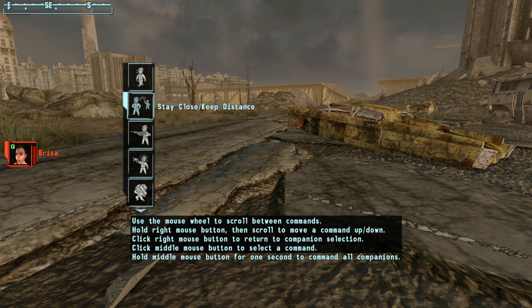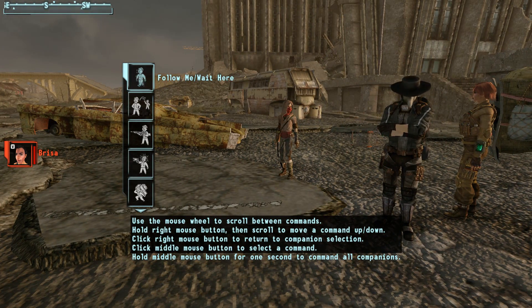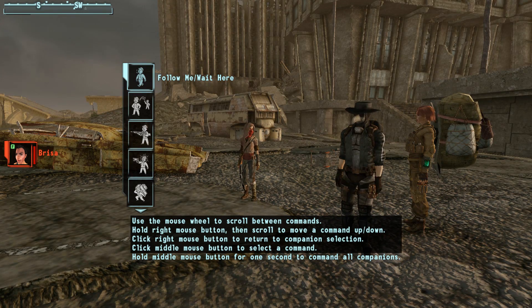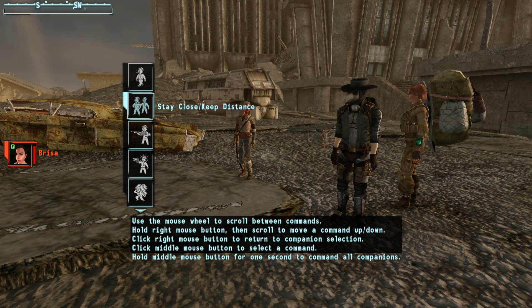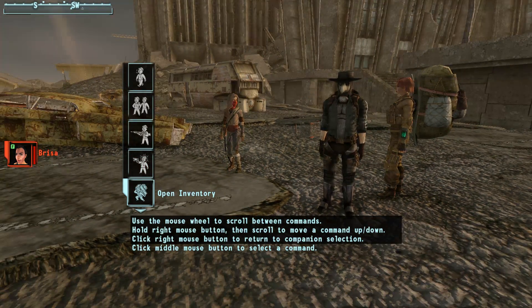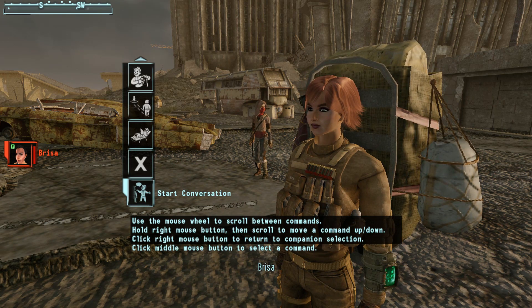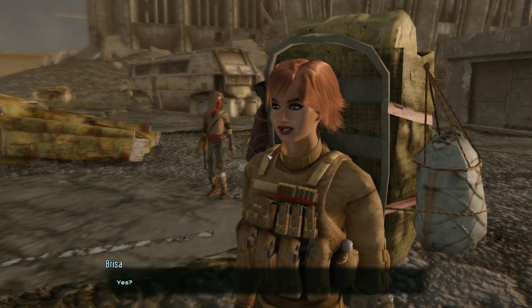I can hold C and, without even going to Brisa, tell her to wait — and I can do it again to have her start following me. Hold down C and use the mouse wheel to move up and down, then click the mouse wheel to make your selection. You can choose follow, wait, how close you want them to be, switch from ranged to melee, toggle passive or aggressive, and also open their inventory.